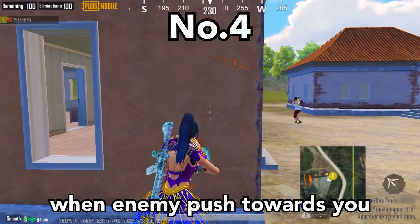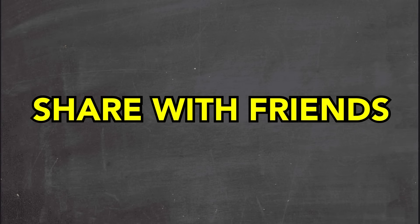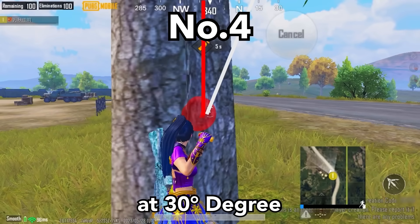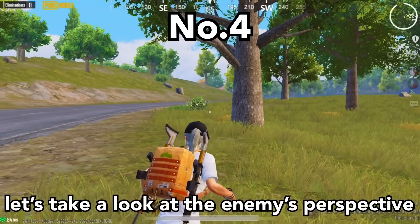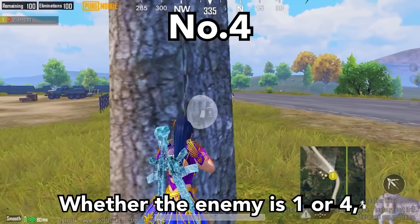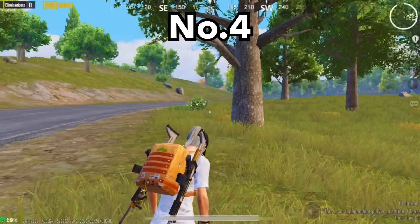Tip number 4. When an enemy pushes towards you, instead of throwing a regular grenade, learn this new trick: use a stun grenade. Just throw the stun grenade at a 30-degree angle. This will make the enemy blind and deaf for a few seconds. Whether the enemy is one or four, it will blind them all for a few seconds — take advantage of this to surprise the enemy.